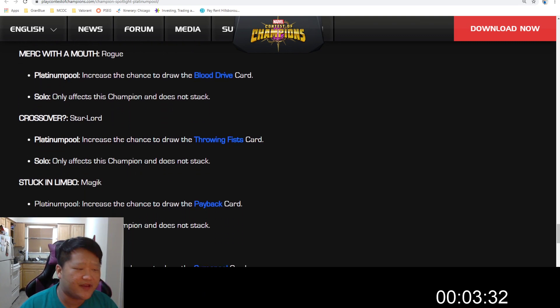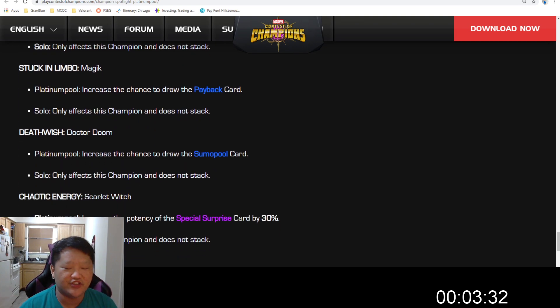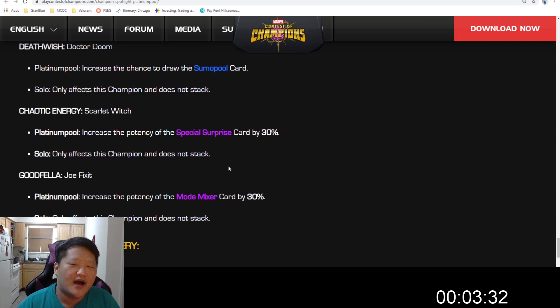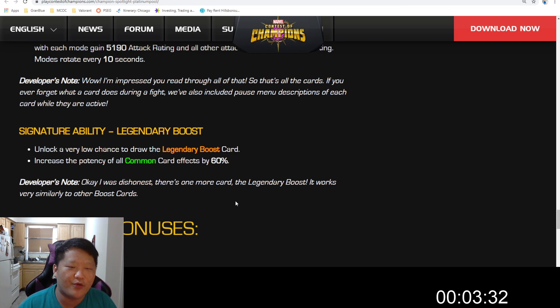Star-Lord, which is Throwing Fists, is all about the combo meter to gain special attacks — so that's a Star-Lord-centric thing. Payback literally sounds like Limbo — you deal damage to the opponent and heal for damage taken, and he's got that with Magic. Dr. Doom and the Sumo Pool card — Doom's got, while he's at the Ore of Hazoroth, special attacks and heavy attacks where the last hit is unstoppable, so that's really cool here with Platinum Pool. Then Scarlet Witch with Special Surprise, and Joe Fix-It with Goodfella and the Mode Mixer. It's really neat — I think it adds a lot of flavor.